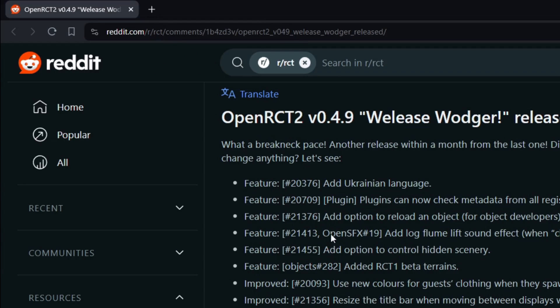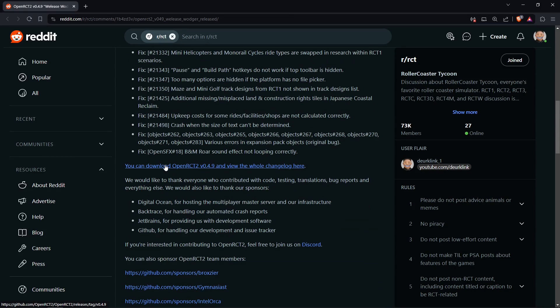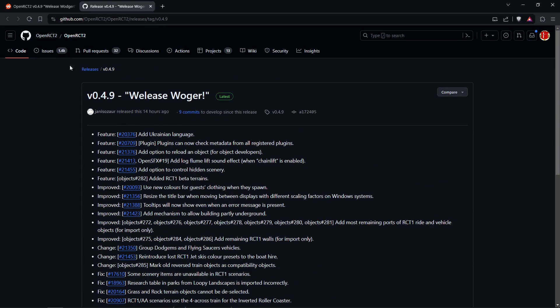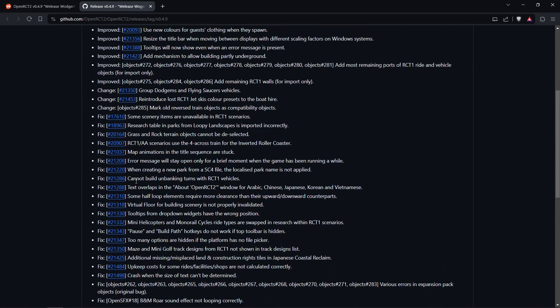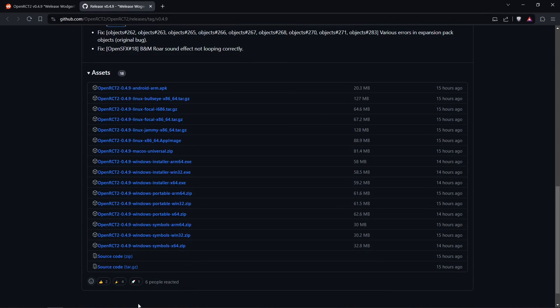Those weren't the only things changed or fixed. If you go to the r/rct subreddit you can find the pinned post with the changelog for this release. Scrolling down you'll find the link to the OpenRCT2 GitHub where all the features, improvements, and fixes are listed with links to the relevant issues or pull requests. You can also download the new release version there. If you liked this video, please give it a like and subscribe if you want to see more. Hope you enjoyed — see you in the next one!